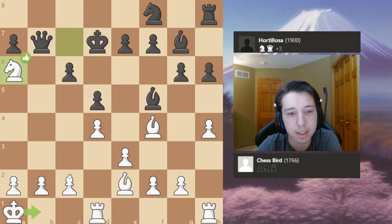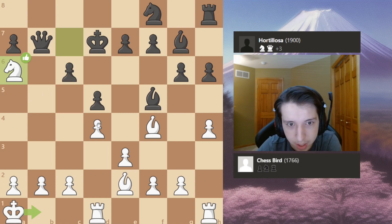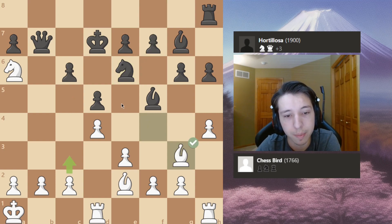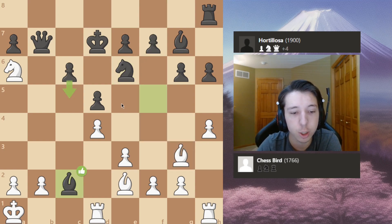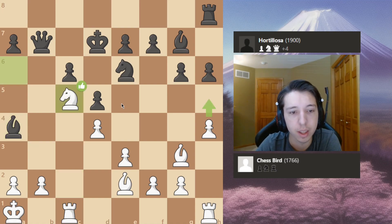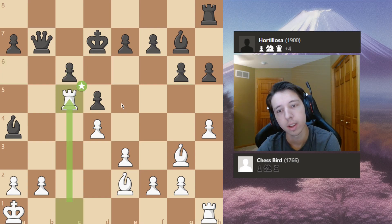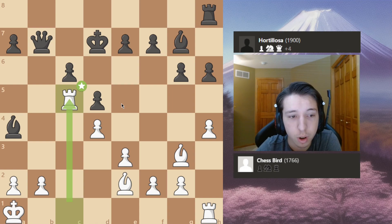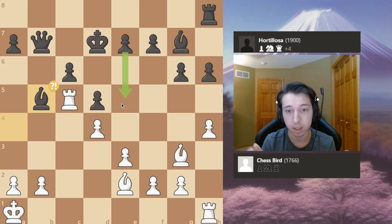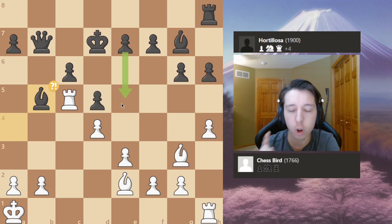Knight a6 threatening his queen, knight e6 protecting the square and hitting my bishop, bishop g3, bishop takes c2 — which I actually think is inaccurate. Rook c1, bishop a4, knight to c5 check, knight takes, rook takes — and this is where my opponent starts to go wrong with bishop.